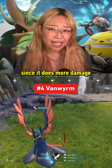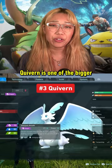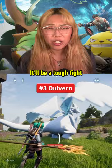You can find a bunch of them to catch at this island here. Quivorn is one of the bigger heavy hitters you can get early game. Head over to this coordinate to find one. It'll be a tough fight if you're underleveled, so good luck.